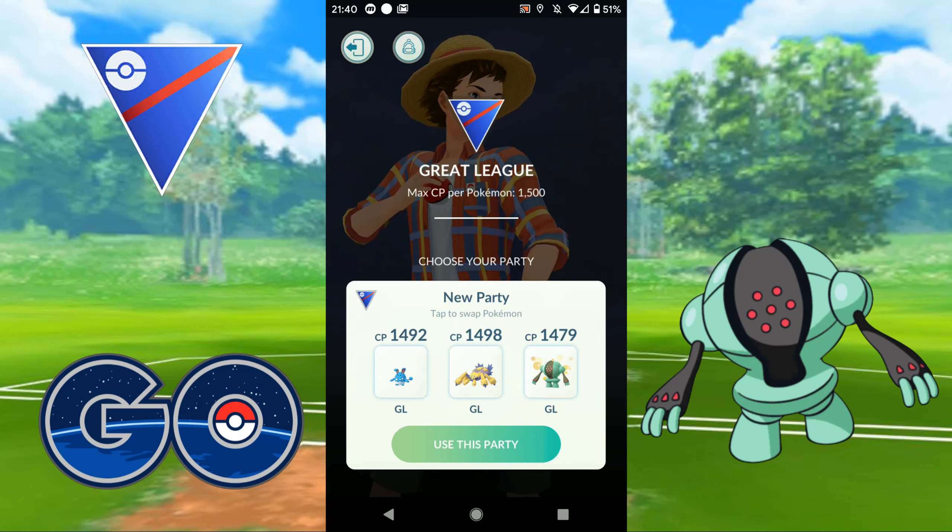And I'll stick with this very meta team. The only thing I could do to make it more meta is throw in an Altaria, which would make it the most boring team on the planet. But there's a reason that's a very popular team — because it's a very good one. So I'm going to jump in and we'll see how we go.